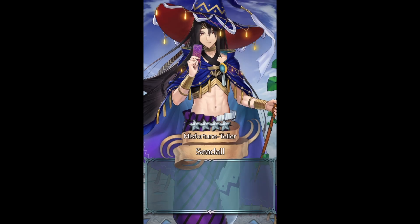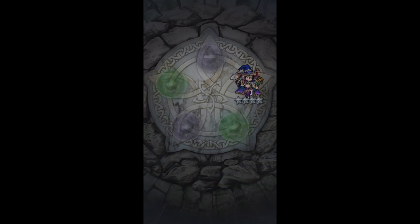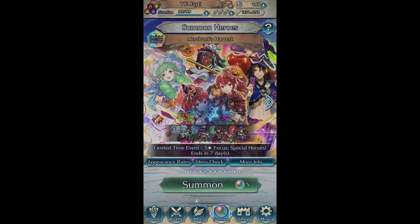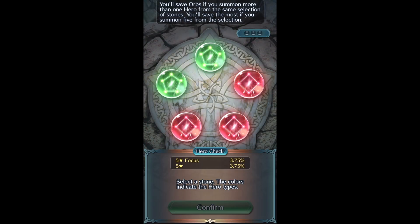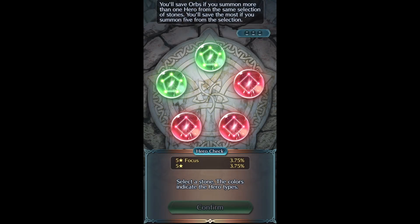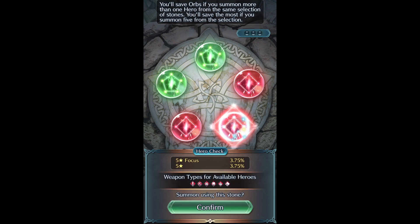Let's try to go for a four star seed. Okay, thank goodness that's not a five star. Let's keep going - below 200 orbs now, a bit nervous. Blue stones everywhere - what is happening?